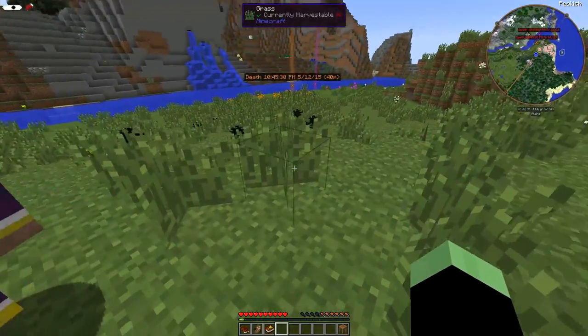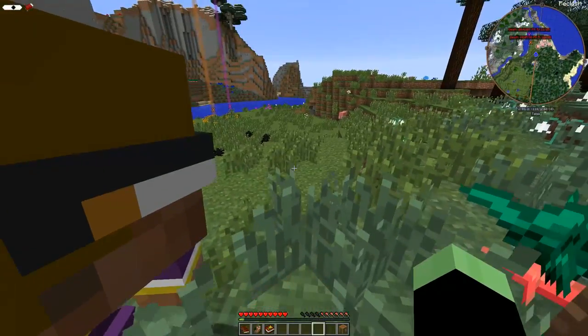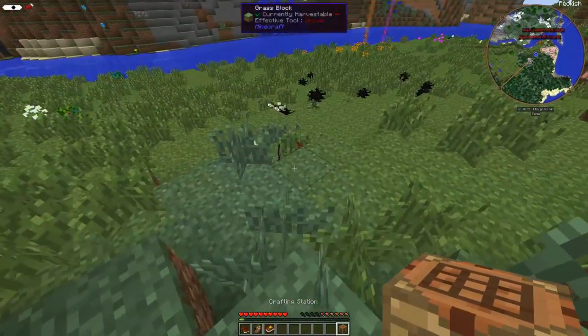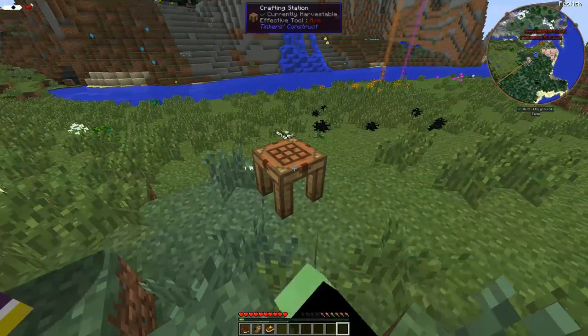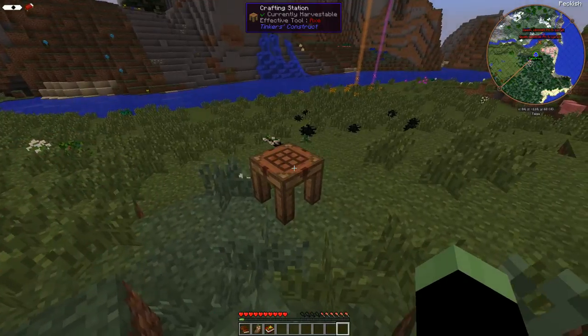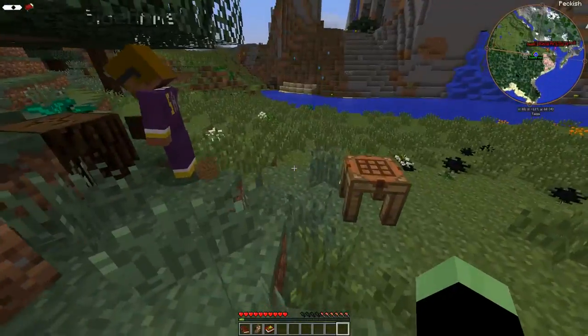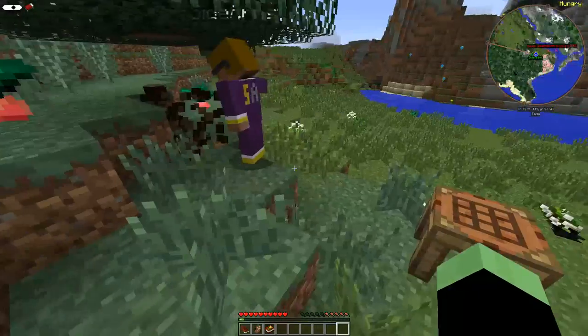Hold on! We have to finish the intro before we start killing it. Here, let's put this crafting table down and then we'll make some swords. I don't have wood, but I do have sticks. I can provide you with sticks. I'll give you some wood. While you do that I'll show them how to install the Curse Launcher.